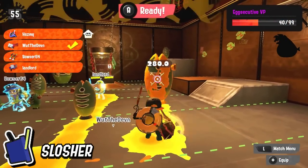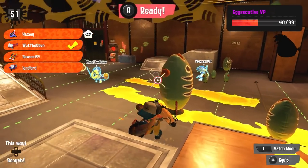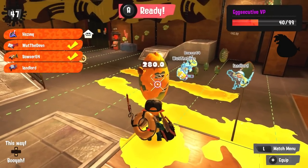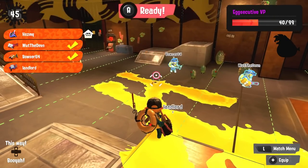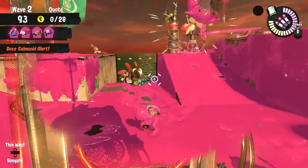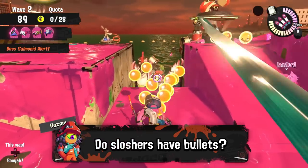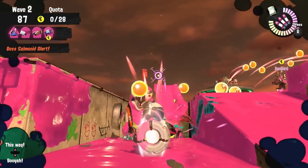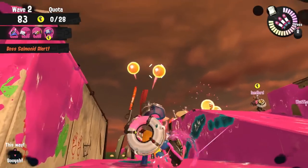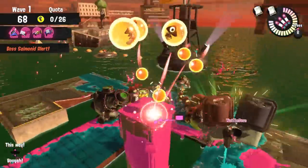First, the slosher. The slosher's damage has been buffed in Sizzle Season from 100 to 140 damage per slosh, which made it significantly stronger. But there is a very important technique that's basically mandatory to get everything out of the slosher, and that is controlling your sloshes. You can observe this really easily by turning your camera around when swinging.